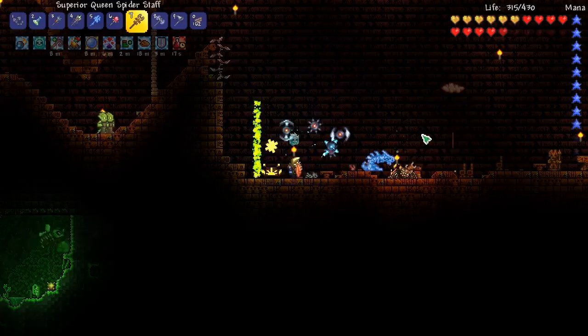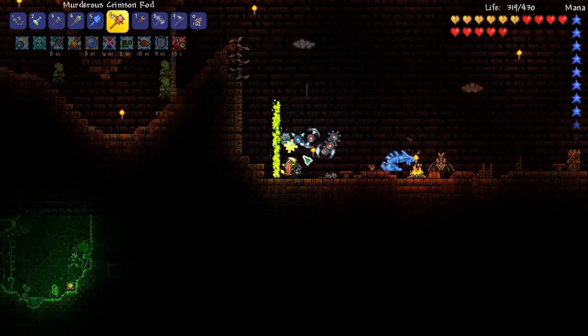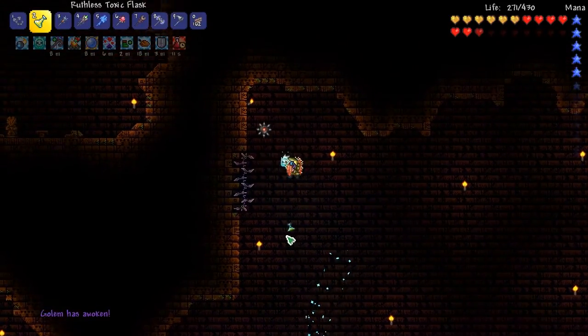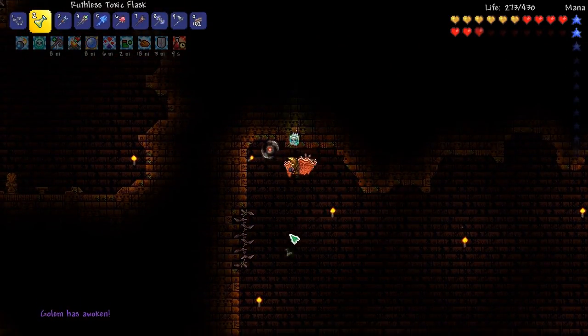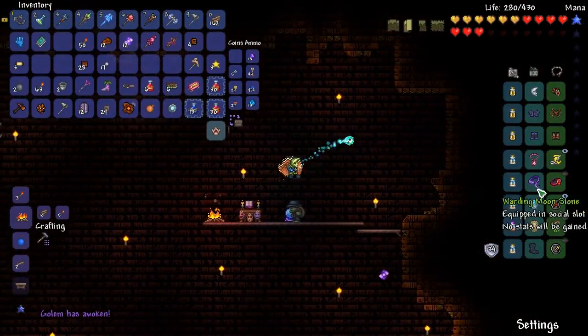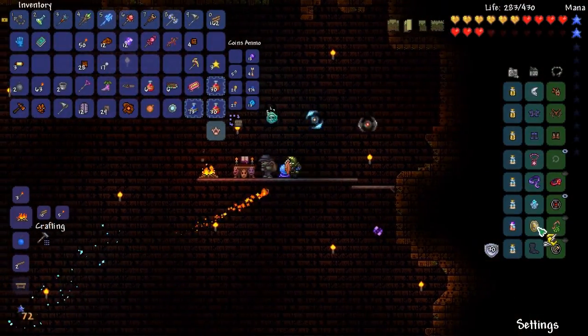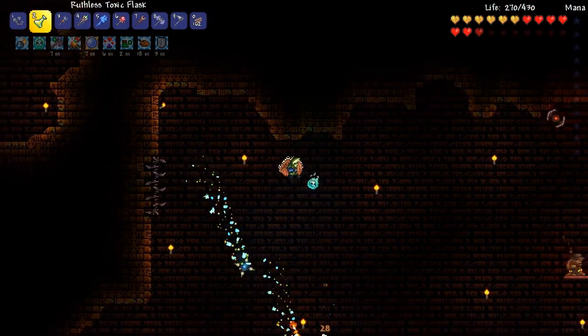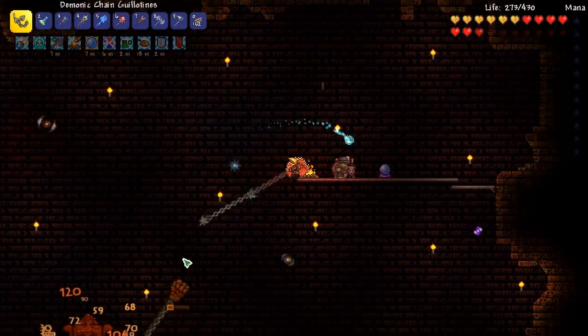Let's try this again - resummoning everything. We're just gonna farm this guy for some stuff. I really want the sunstone - that would help out a lot. Let me equip this. That can help out a lot. Damn, I'm out of mana in like seconds.